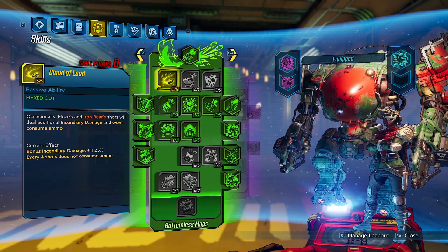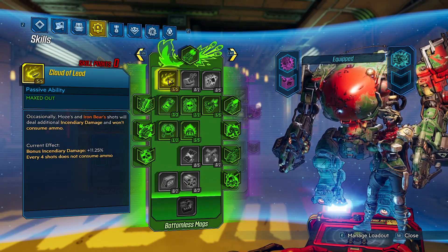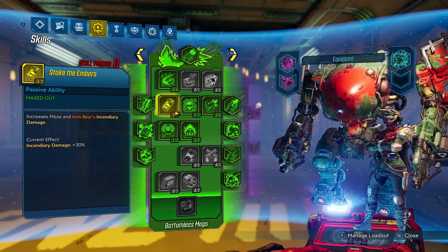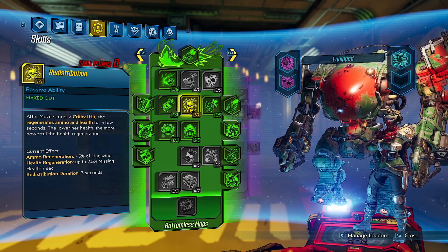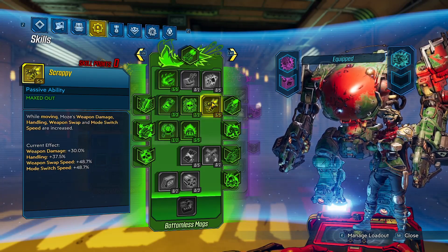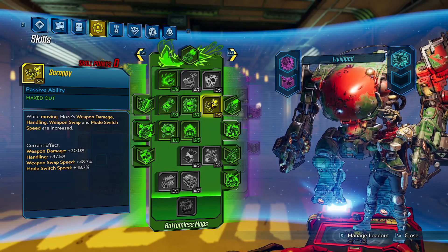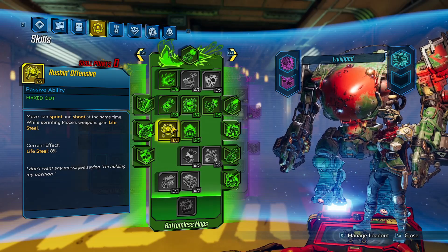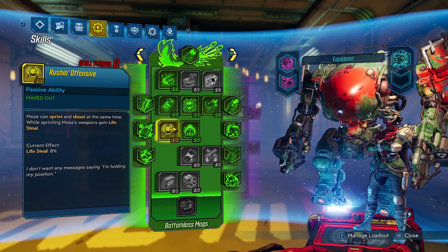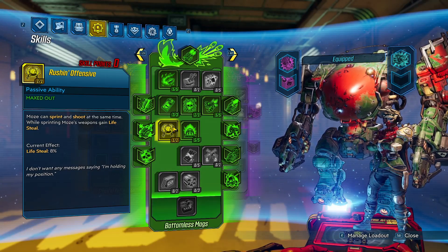Green tree: five in Cloud of Lead for a chance to shoot a free fire shot as well as a chance to not consume ammo. Three in Stoke the Embers for incendiary damage increase. One in Redistribution for health regen and ammo regen after hitting a critical. Five in Scrappy for weapon damage while moving, as well as handling, weapon swap, and mode switch. One in Rushin' Offensive - this lets you sprint and shoot at the same time, and you gain life steal whenever you sprint, which applies to literally any damage you do including grenade damage, DOT damage, and action skill damage.